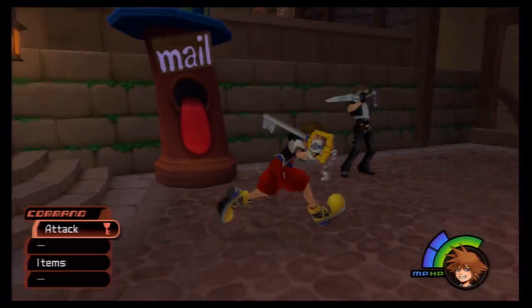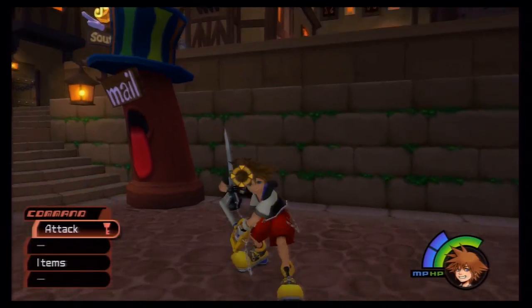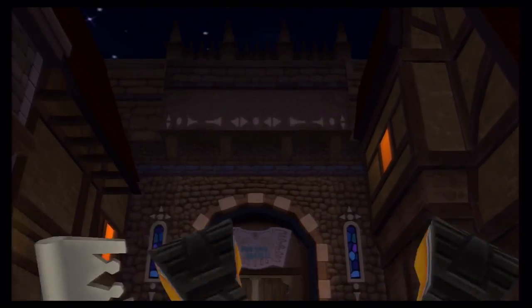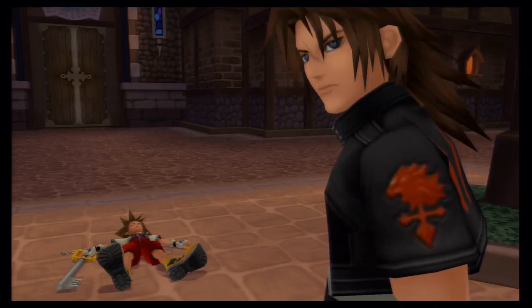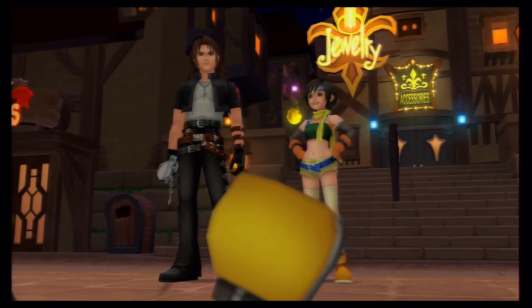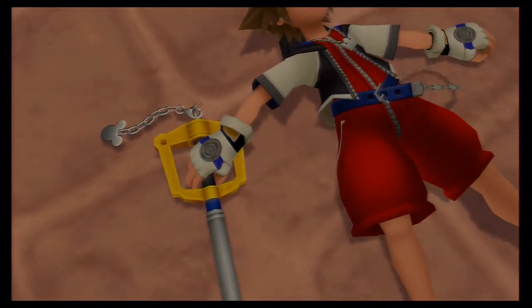I'm stuck in a loop here — using a potion because an elixir is more useful. And we beat him! Leon is down. Look who it is — it's Yuffie, the world's greatest ninja. She says she went easy on him. Looks like things are worse than we thought — a lot worse.